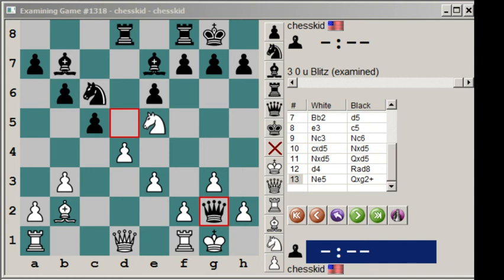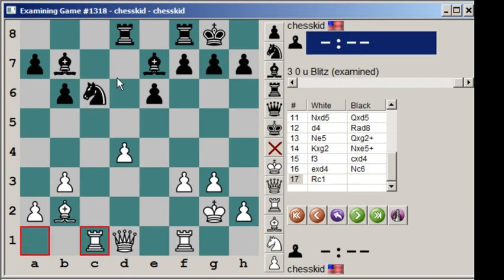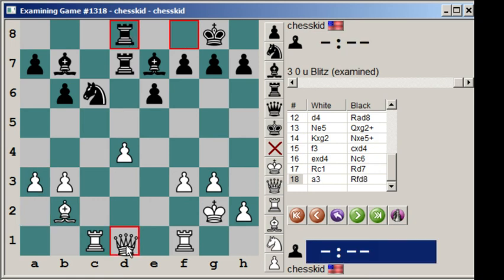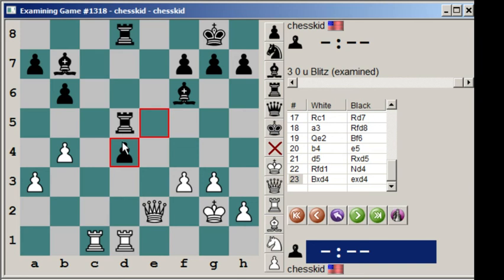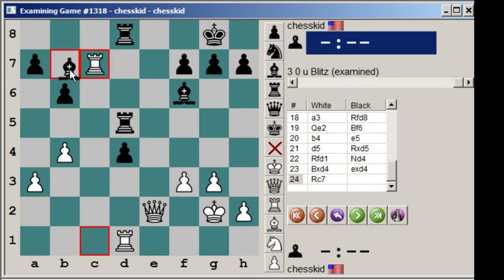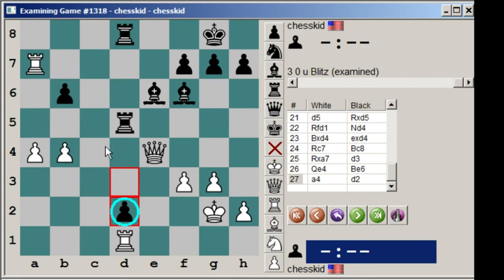Let me show you what happened in that game. Kxg2, knight takes e5, f3, cd4, ed4, knight c6, rook c1, rook d7, a3, rook fd8, queen e2, bishop f6, b4, e5, d5, rook d5. Notice how white sacrifices a pawn to make this bishop bad and to make this bishop good — it's kind of a theme in this variation. Rook fd1, knight d4, bishop d4. And Kramnik just let this pawn get super strong. Rook c7, bishop c8, rook a7, d3, queen e4, bishop e6, a4, d2. Eventually Kramnik had to sacrifice material to stop this pawn, and black was winning at some point — he had a rook and two bishops for the queen.